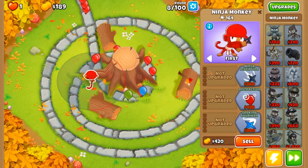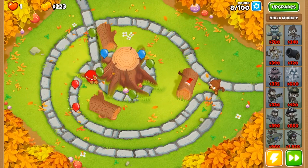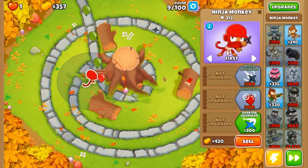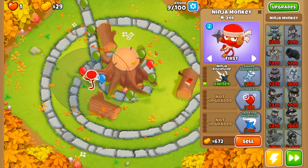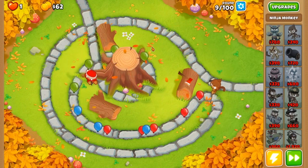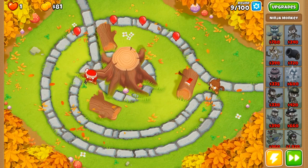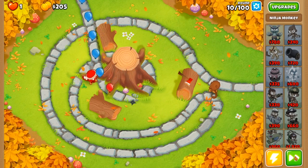We're going to go for ninja discipline because it's going to increase our ninja monkey's attack radius as well as his attack speed. There's our ninja discipline, so now our ninja can be doing a little bit more work. He'll still struggle just a touch, but our dart monkey is going to finish off whatever our ninja monkey can't. We'll have four balloons slip through, but our dart monkey can easily pick those up.